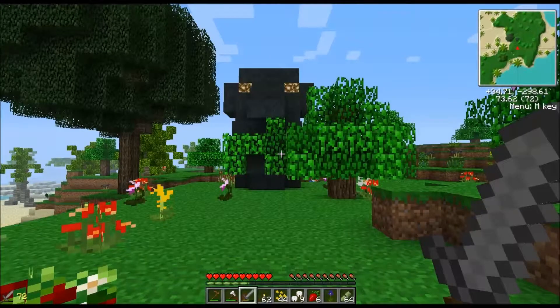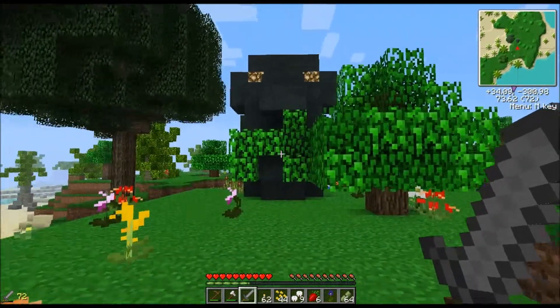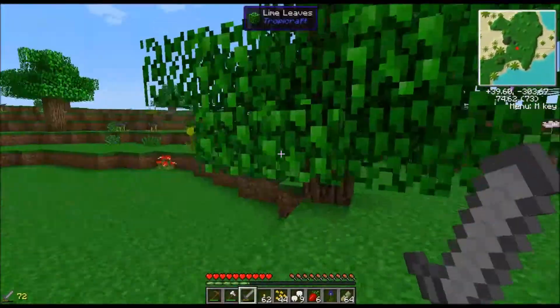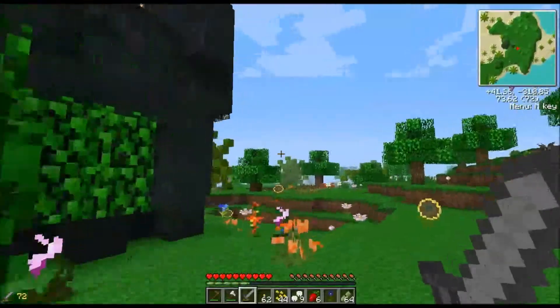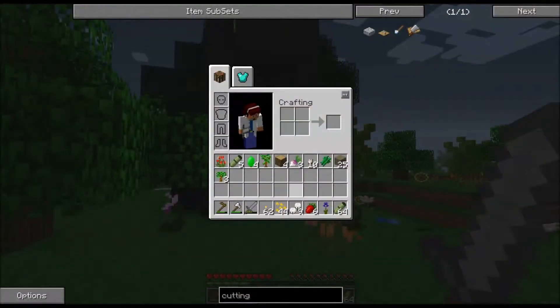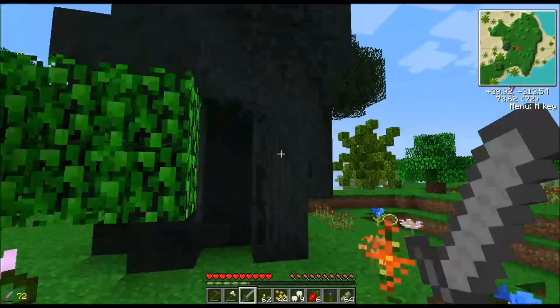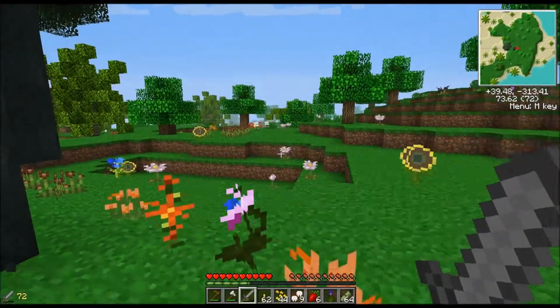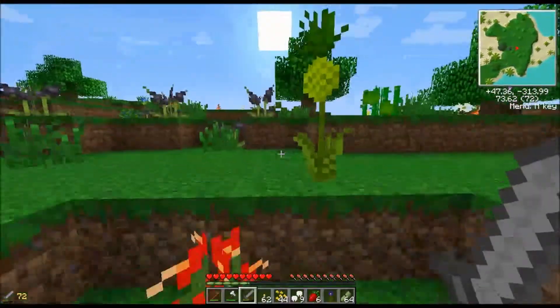Hey guys I'm back. I was searching around and I found this head — it looks like it has a mustache, a nice green mustache, or it has boogers. You shouldn't pick your nose, man! I don't know what it is, it's just sitting here. I don't have a pickaxe either, but when I walk up to it it says it's Chunko Head. It's kind of weird.